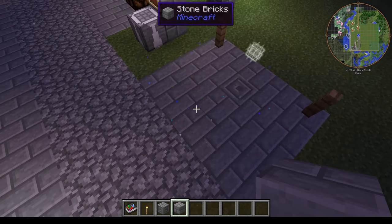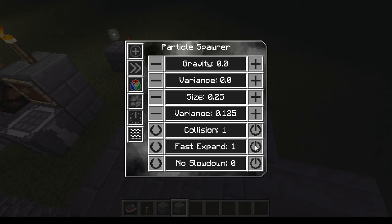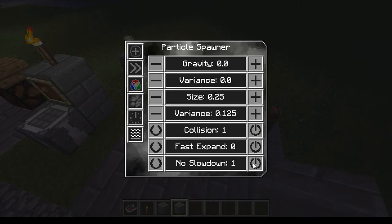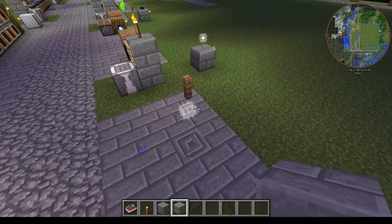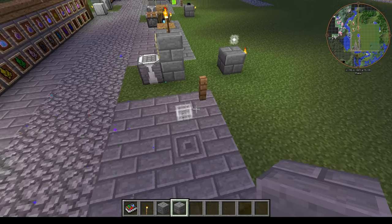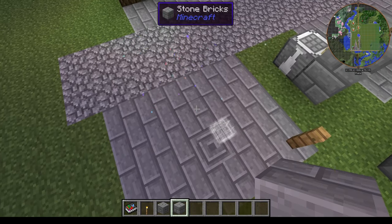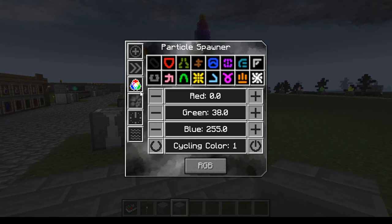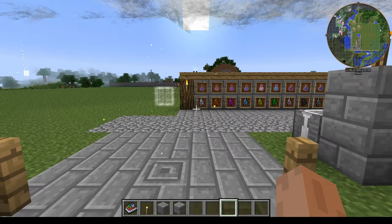So you can integrate these particles with whatever you want — you can add particles to anything. There are still some other options like 'fast expand' and 'no slowdown' — I'm not entirely sure what those do, but I think 'no slowdown' means the particles don't slow down over time. There are also all sorts of other particle types, like these little dots. But I think you get the idea — you can do all sorts of things with the particle spawner.